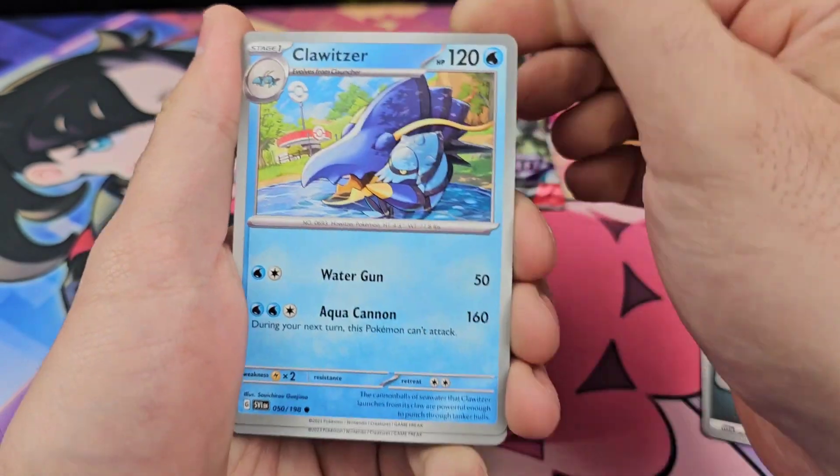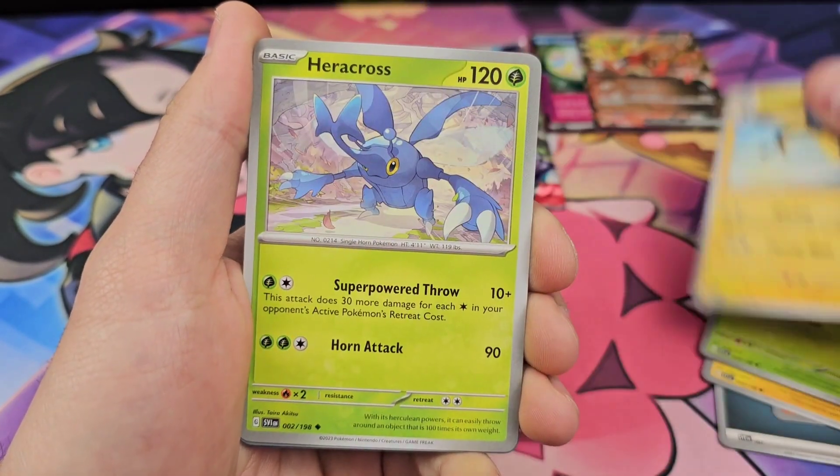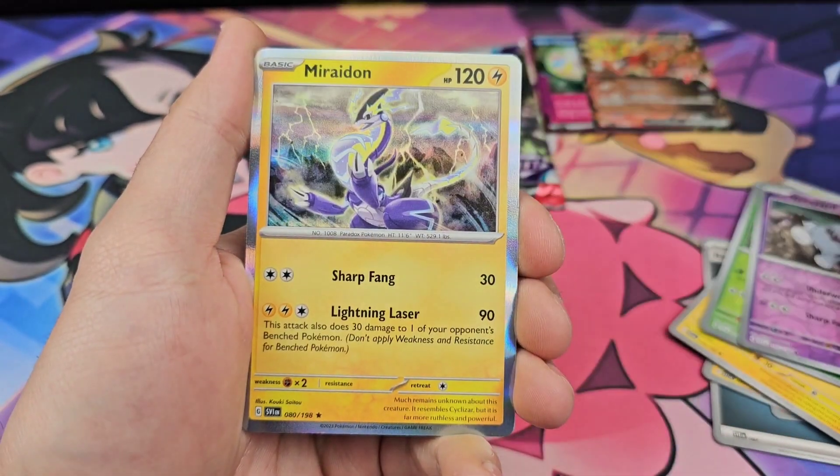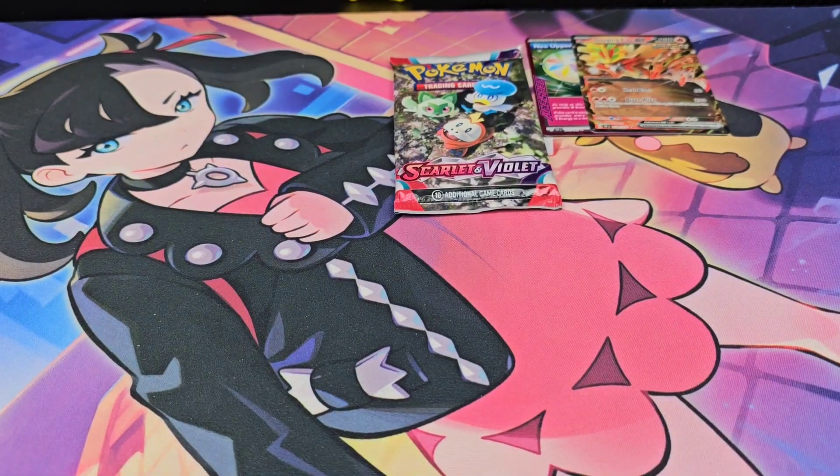Riolu, Magneton, Cloudsurf, Graveyard, Breloom, Fletal, Wattril, Heracross. Zero for four from the first box.